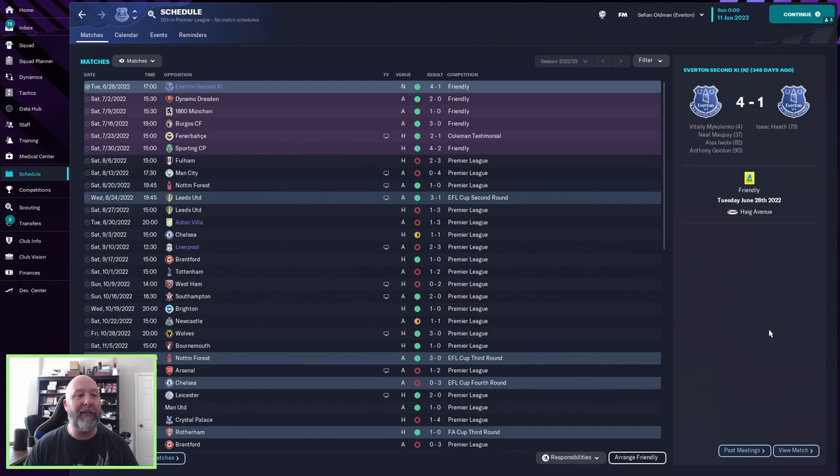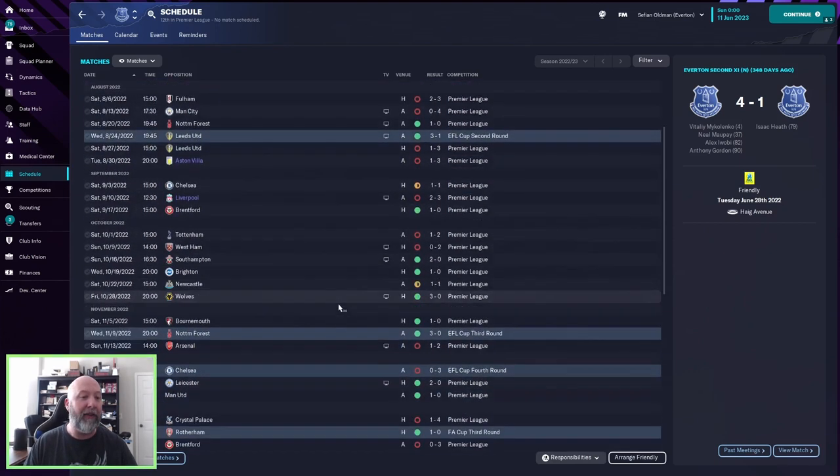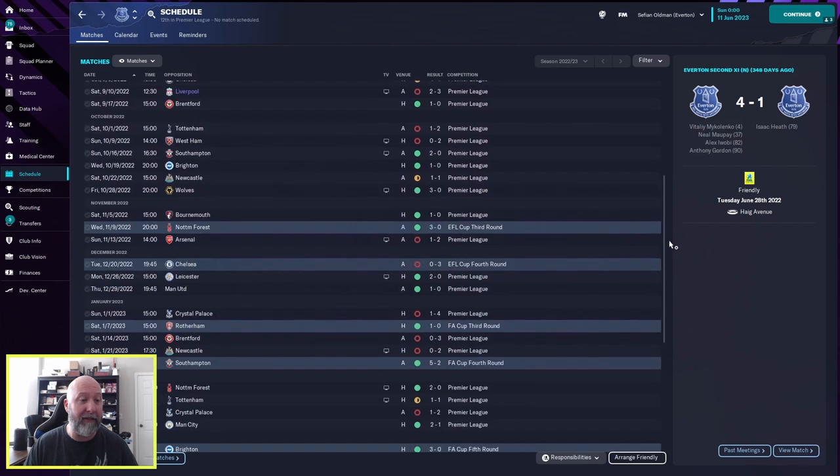Everton starting out the season not great — a 2-3 loss at home against Fulham, 0-4 against Man City away from home. They did record a couple wins in a row against Nottingham Forest 0-1, Leeds United in the FA Cup second round 3-1. But right back to a run of losses. As the season goes on, your players are going to start getting used to the tactic more and more. Maybe here against Southampton it's really starting to finally sink in — getting much better results than before.